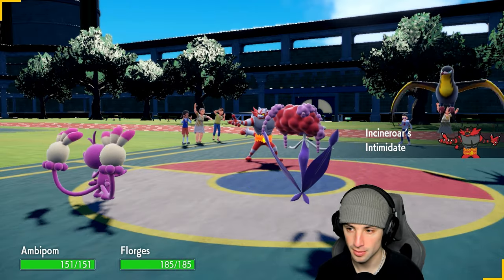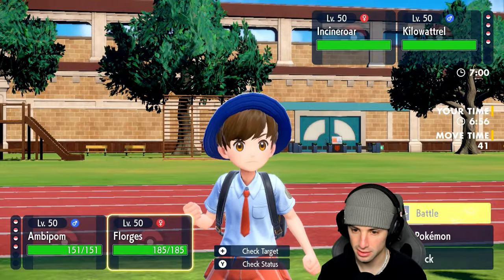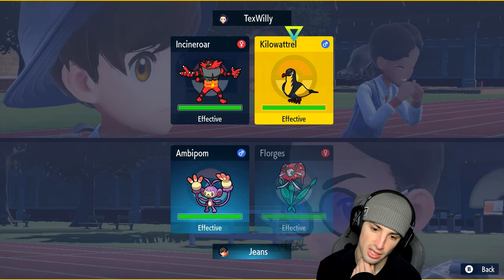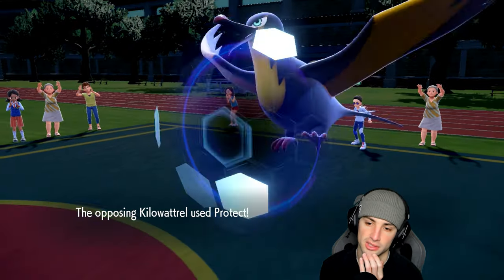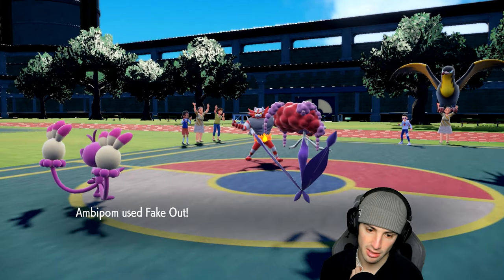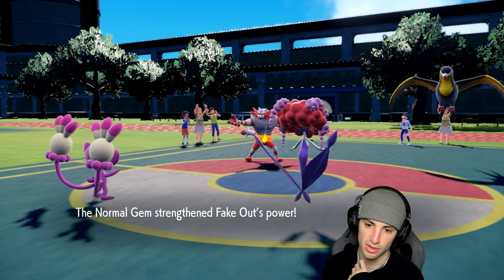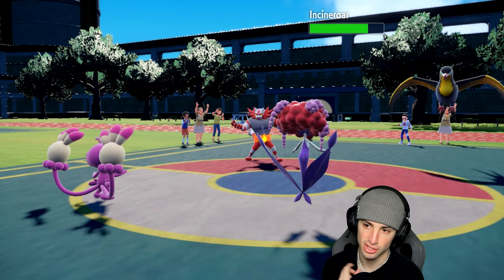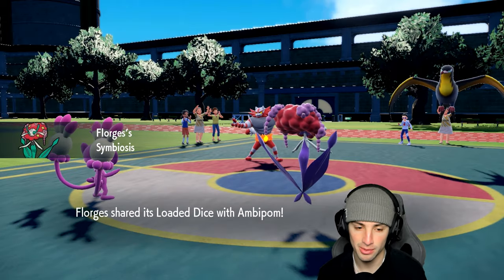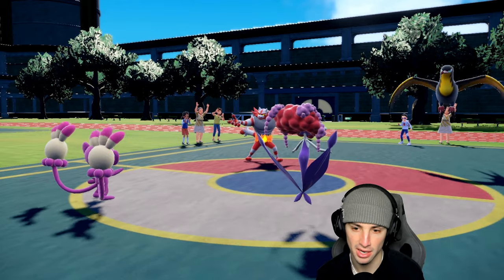Intimidate is gonna be a little annoying and they could have Competitive on Kilowattrel. I definitely want to Fake Out and I think I'm just gonna Moonblast into the Kilowattrel slot. Kilowattrel's gonna protect — that's fine, we get off a free pass of the Loaded Dice. The Fake Out does decent damage with the Normal Gem, rocky helmet hits us back a little, and now we're sitting with the Loaded Dice on Ambipom — great news.